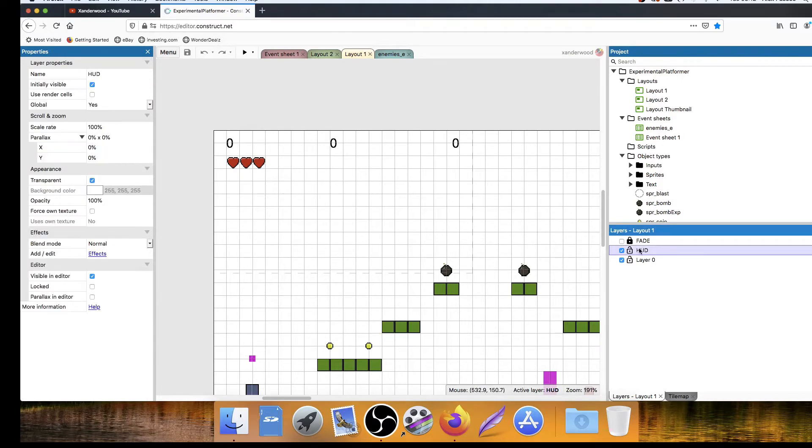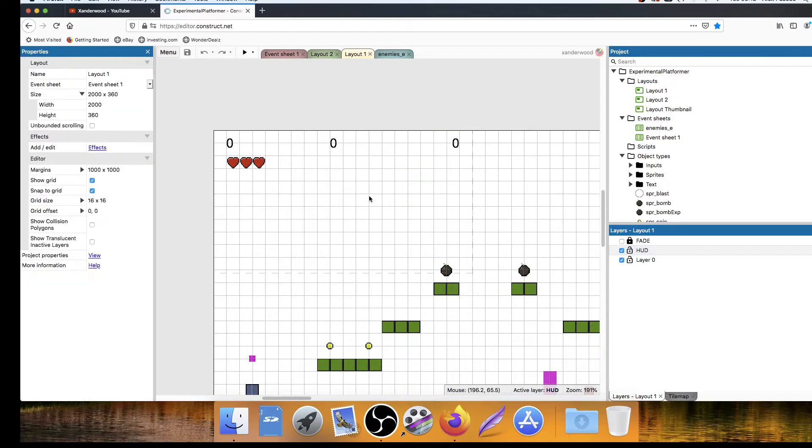We're on the HUD layer. Remember the HUD layer is parallax 00, so it doesn't move. It sits there on top of the viewport all the way through the game, and it's also a global layer. I'll show you this when we design level two - if we just put this layer on level two, it'll automatically bring through everything that we designed in layer one, which is pretty cool. So let's stop rambling and crack on.